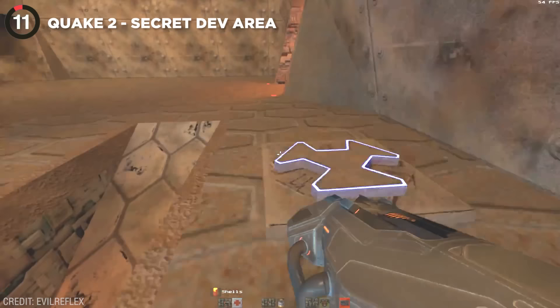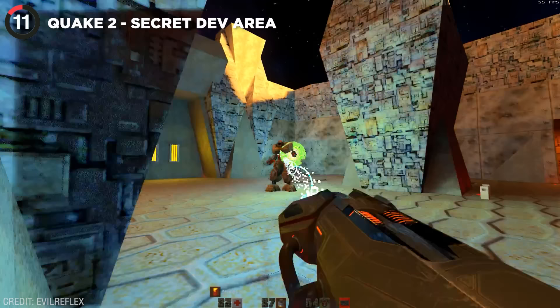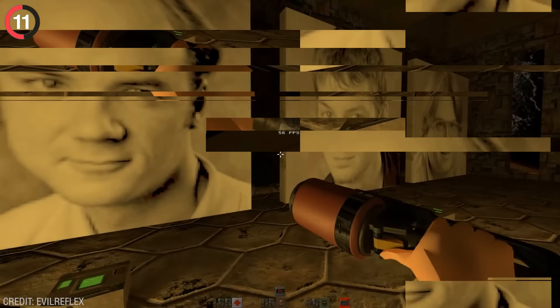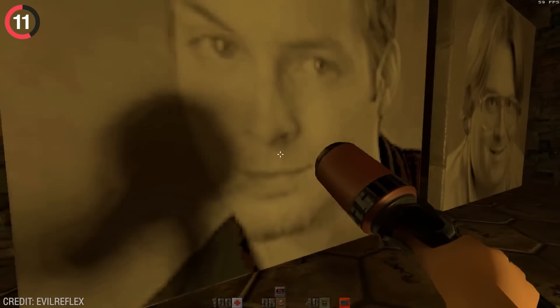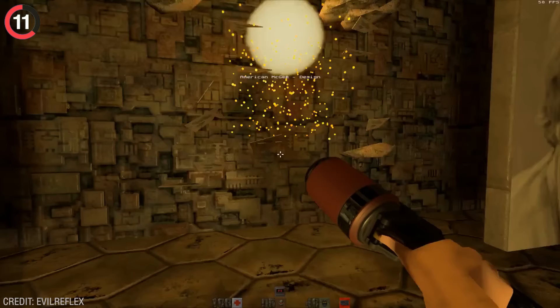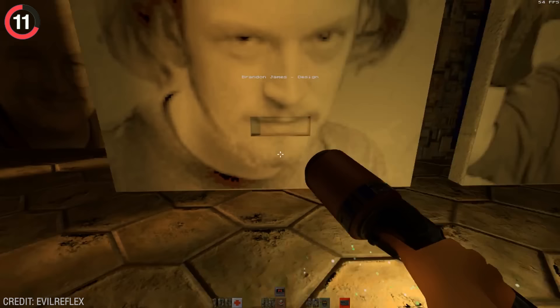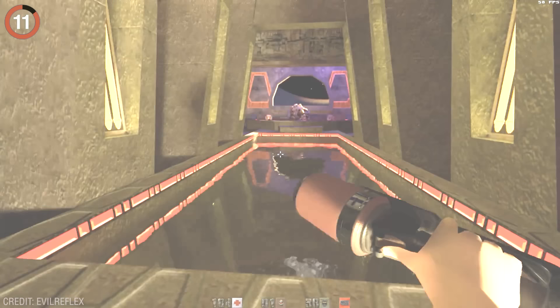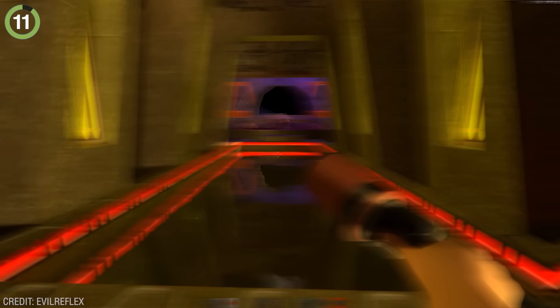Quake 2 is hiding one of the creepiest areas of all time. After activating tons of switches and doors, you'll eventually unlock a secret room which has headshots of people who worked on the game. You can actually interact with the photos, and they'll play strange music, explode, or even puke body parts out of their mouths. The end of this corridor has a ladder that leads to a dungeon referencing Jabba the Hutt's palace from Star Wars.